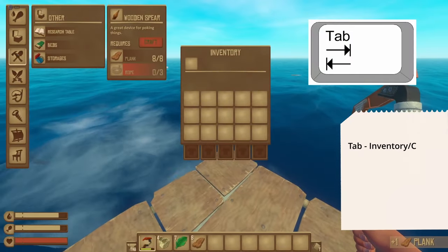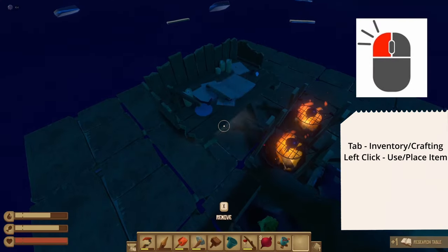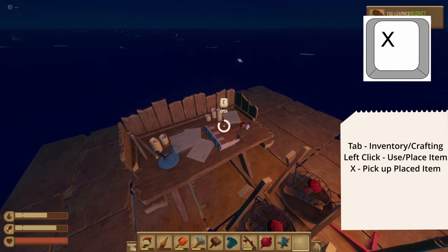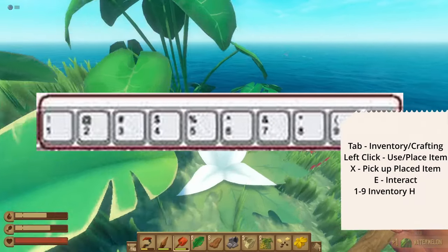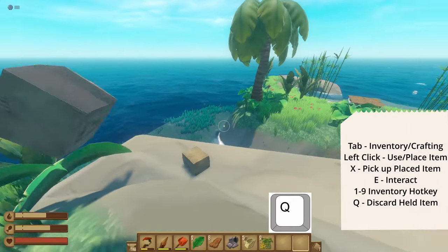Press tab to open up your inventory and crafting. Left click to use items, eat food, or place things. While looking at a placed item, hold X to remove it and return it to your inventory. Press E to interact with different items. You can use the number keys to quickly gain access to your inventory, and press Q to discard your held item.